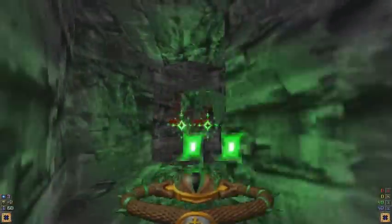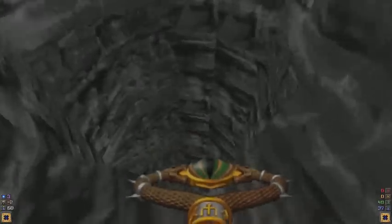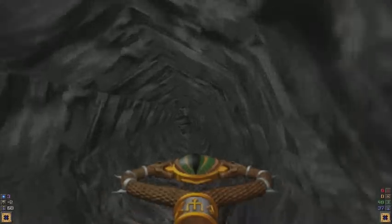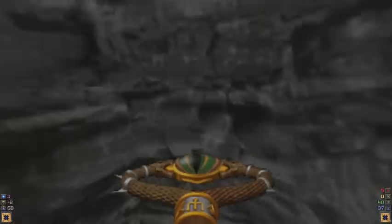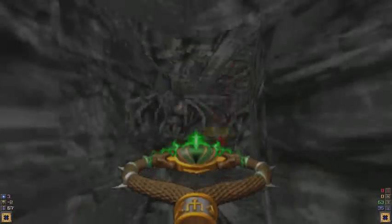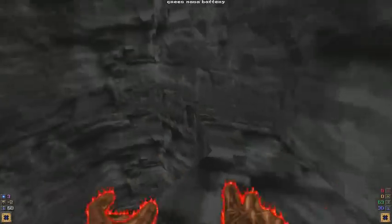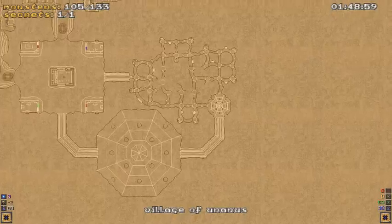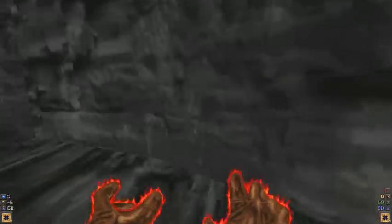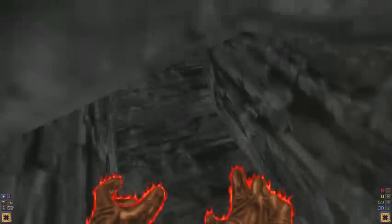Whoa — I heard a wind imp but I didn't see where it was. Good thing I turned around to fight it. Green mana! Another spider! Green mana battery here. Oh, another bat! Fortunately, it's just a single bat, as opposed to many.